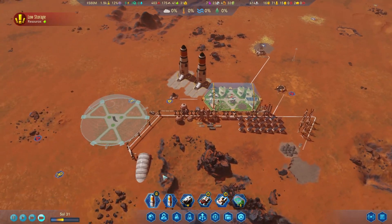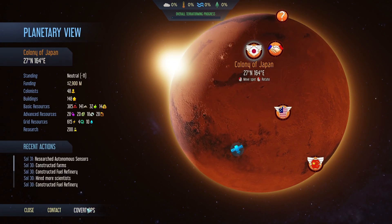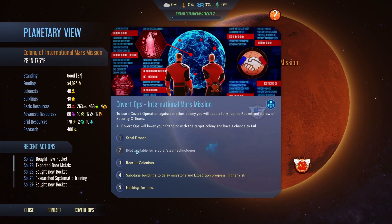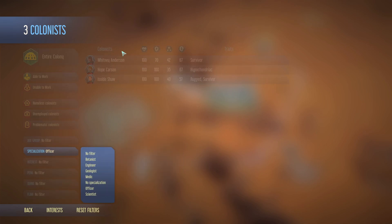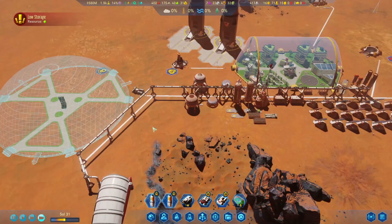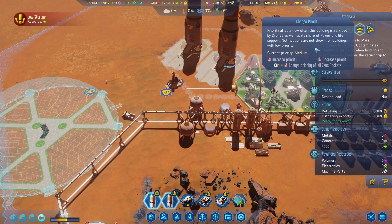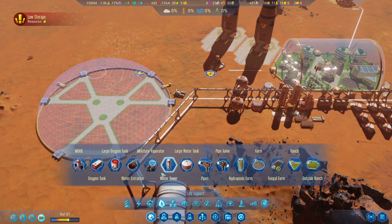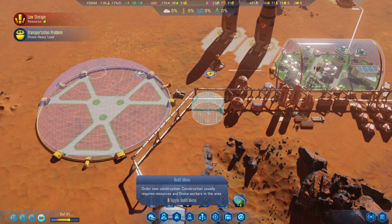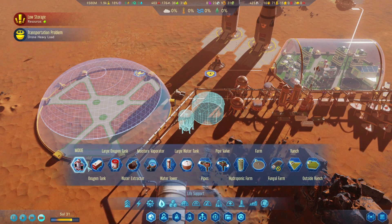One thing we probably could use are some more drones. One soul. Recruit colonists - I don't even think we can anymore. We only have three officers now - super annoying. Let's get this thing up and running. I want this dome built. Let's get a big water tank here and a big oxygen tank there. Throw down a MOXIE.